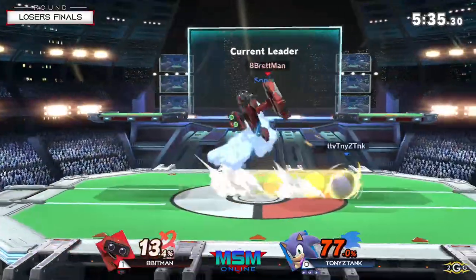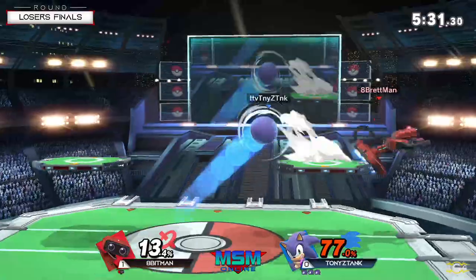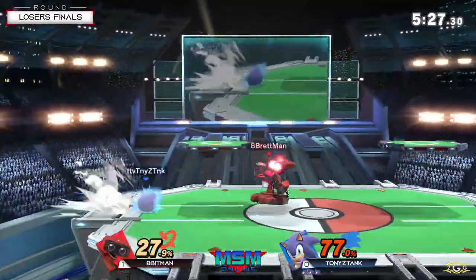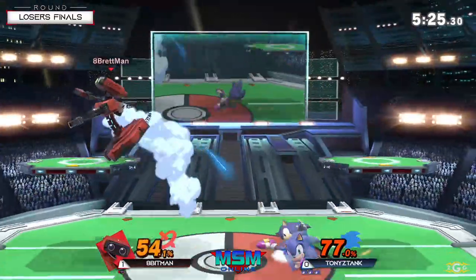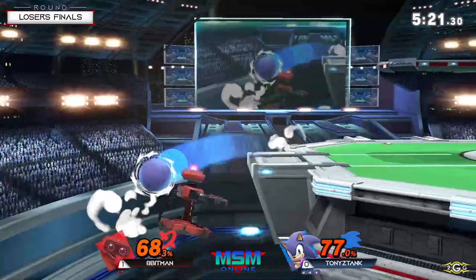Tony with a three-stock lead, making game one look like it never happened. Apenman has to keep his composure — he doesn't want to lose it. These combos from Tony right now are ridiculous.